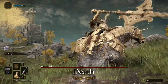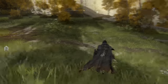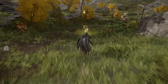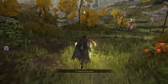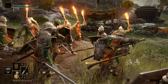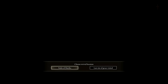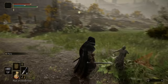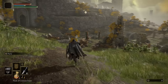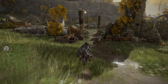If you die, you'll drop all of your runes at your point of death. If you don't pick them up during your next life, they'll be gone forever. Make sure to seek them out using your compass whenever you can, or invest them in items or your own character. When you do die, you can choose to resurrect at a Site of Grace, or sometimes at a Stake of Marica. If you see this statue or this icon, it's probably an indication that you're in a difficult area or near a boss.